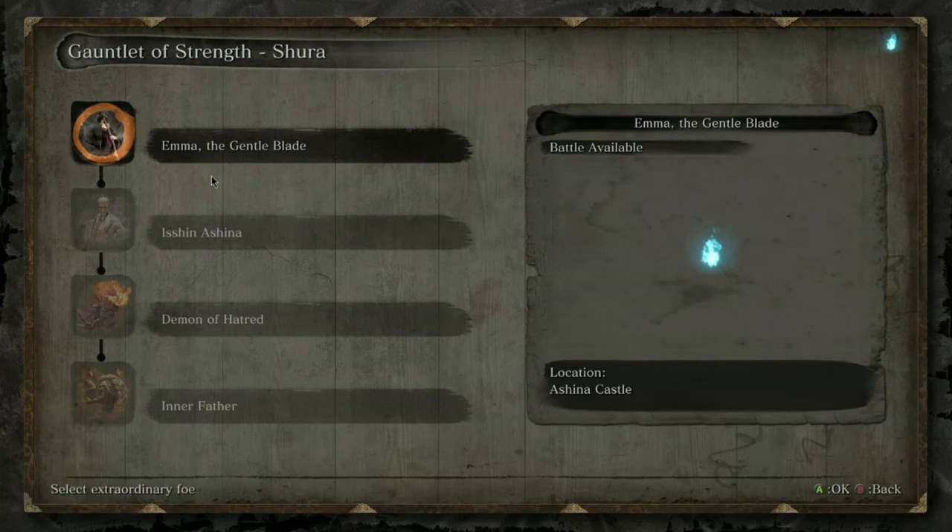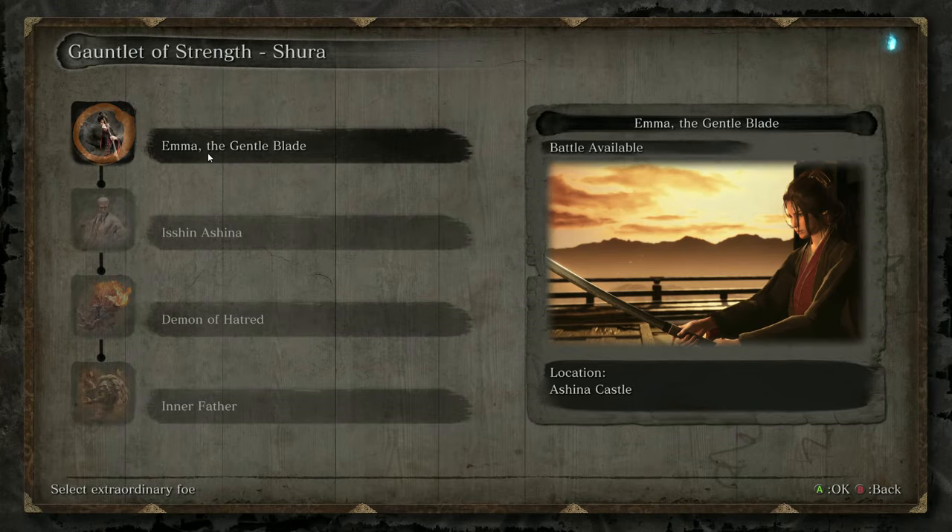So if you don't see the Shiro gauntlet here, there are three things you have to do in order for it to show up. You have to beat the game and do the evil ending — the Shuro ending, join your father, obey the Iron Code. Then you have to kill the Demon of Hatred, and then go back to Hirata Estate and make sure you killed your dad after killing Lady Butterfly. So you have to go back and fight Owl Father. After doing all three of those things, it should be unlocked.